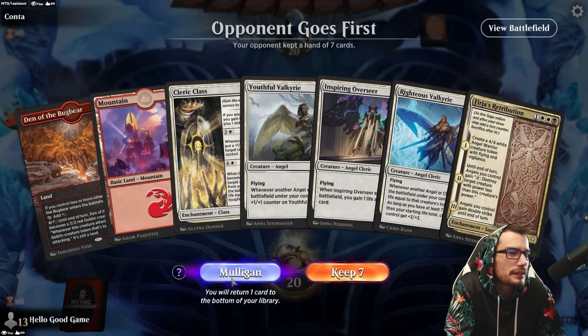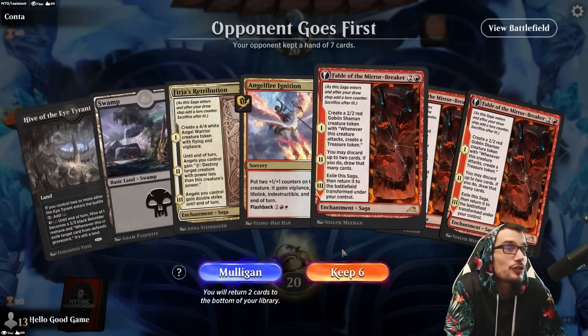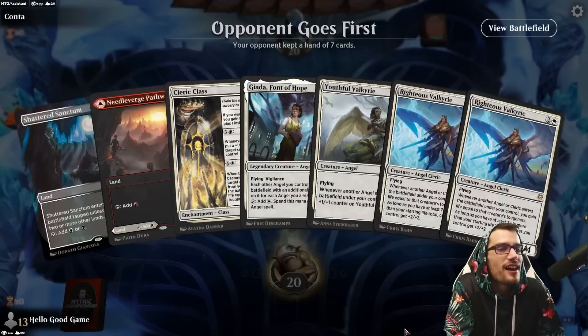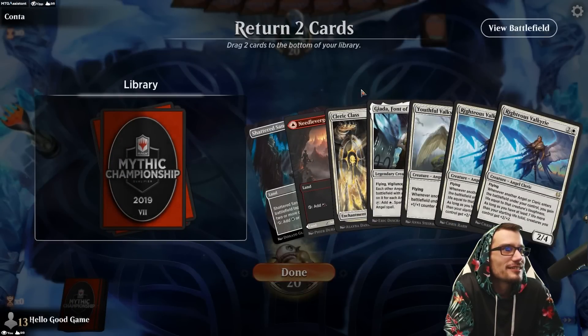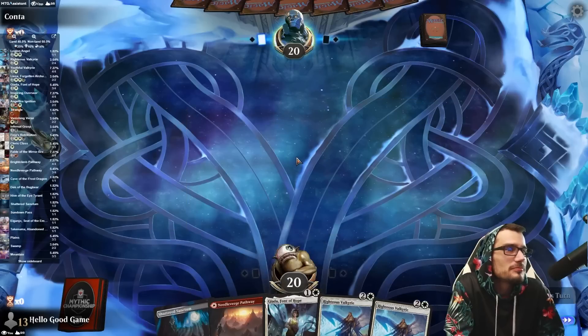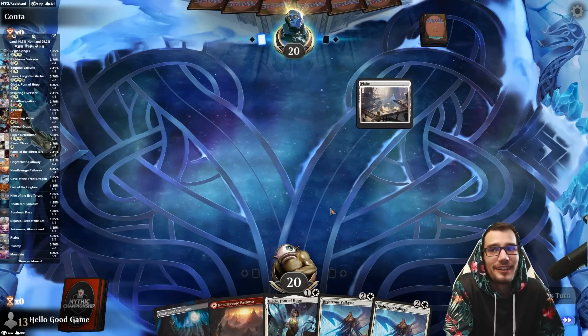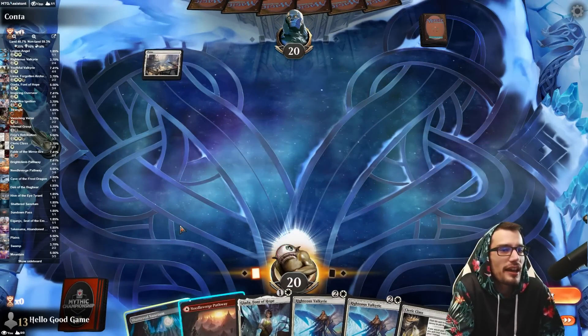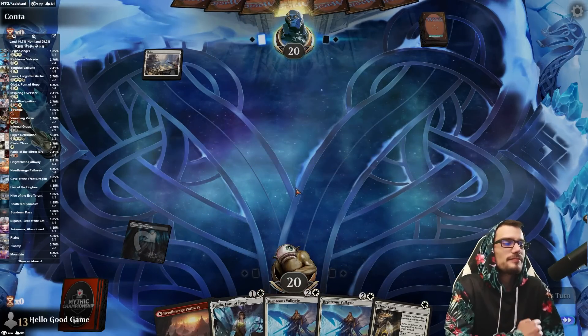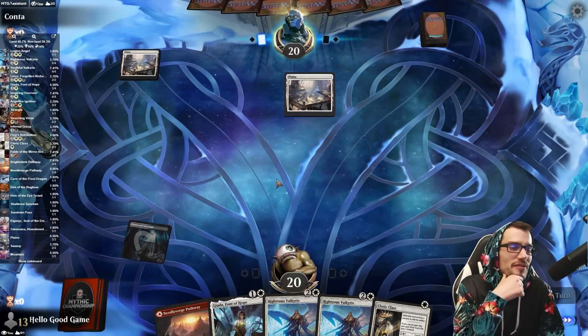This looks like a mulligan to us — two red land, two black land, just get out of town. That's a really good hand though after mulliganing to five and slaying. Let's see if it pays off or not.